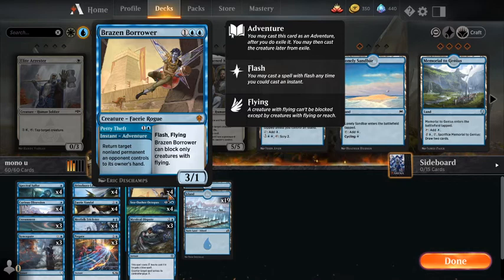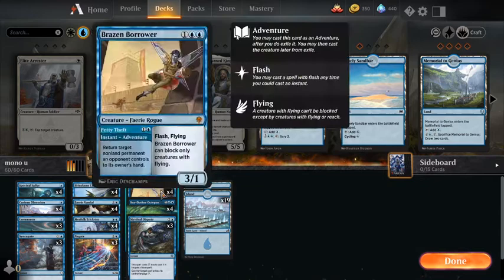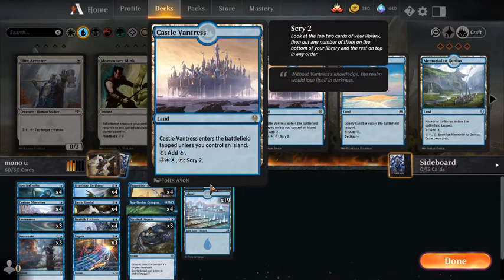Brazen Borrower kind of fits into the threat package. A 3/1 combined with basically any other threat is a lot of damage. Combine it with a Spectral Sailor and that's a 5-turn clock. That's basically it for our threat package. The land base is 19 Islands and 1 Castle Vantress, because we might as well run the 1 — it has no real downside outside of 1-landers, and we don't really want to keep those anyway.